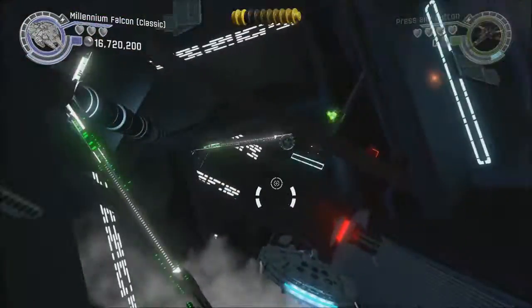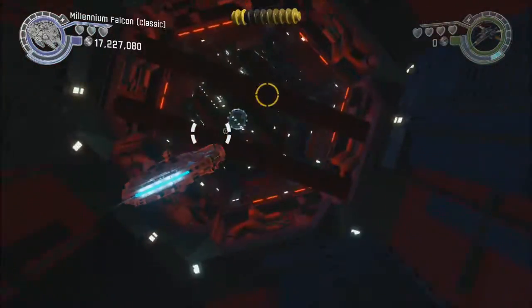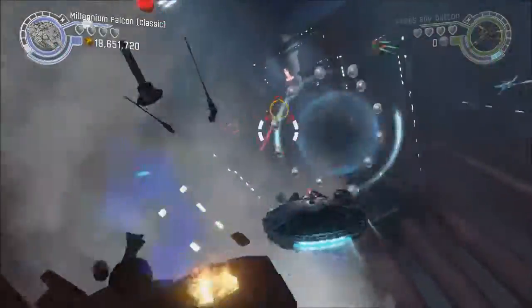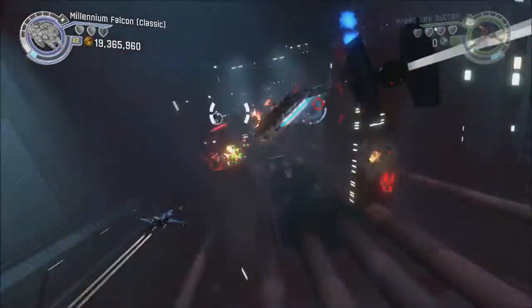There's another minikit coming up right away. You want to stay right there — it's going to be right there. Kind of stay near the middle of your screen. It's not to the left or right; it's right through the middle before you exit and get to the main trench, which is right here. So, two minikits back to back.